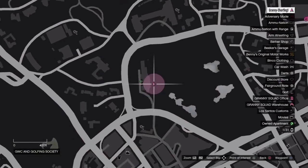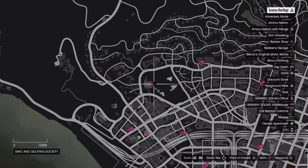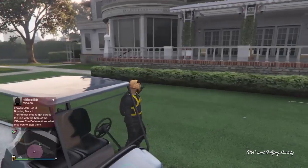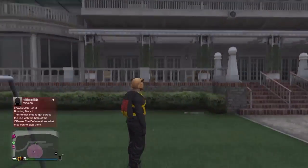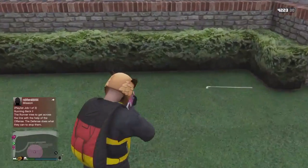Basically, you need to come to the golf course. If you don't already know where that is, it is over here on the map, and when you come to this sort of house type of thing, you'll notice that there's a shining golf club on the floor.